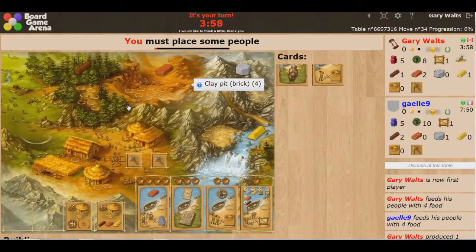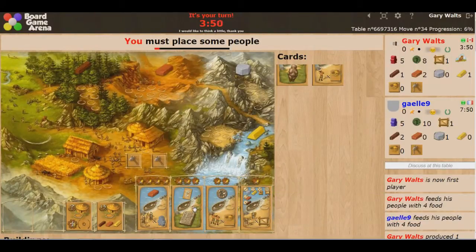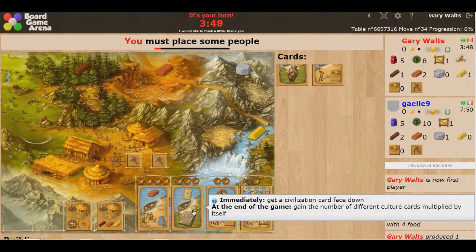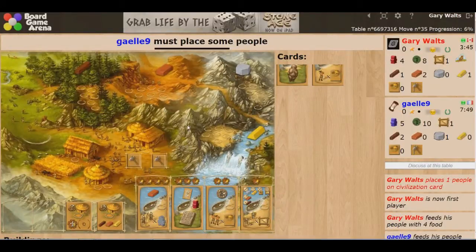Now my turn again. I'm ready to get this bell — oh, this is powerful! These are what are called civilization cards, and this gives you a free one, face down. It's 3 resources, but I'm not even going to hesitate.